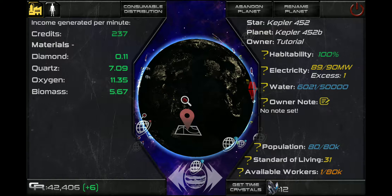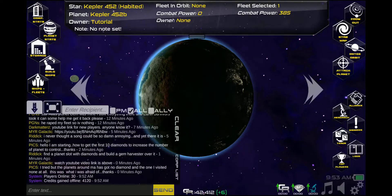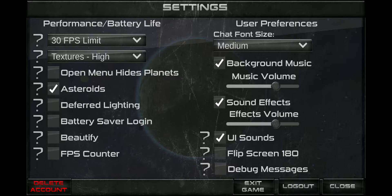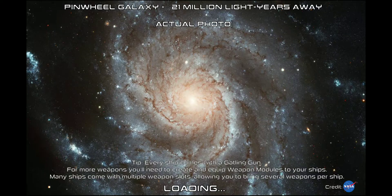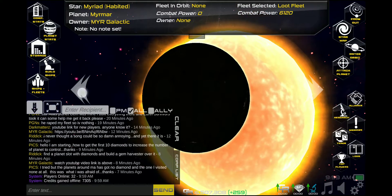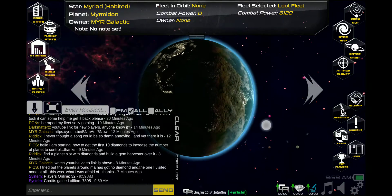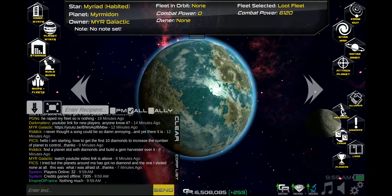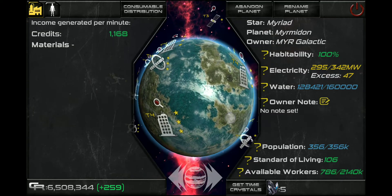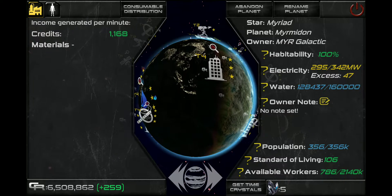Those are the things you need to know to increase your standard of living and have a high population on your planet. I'm going to log off of here and show you on my main account what a finished planet looks like, with all the upgrades, all the bells and whistles. Here it is — my completed, finished planet. You can tweak things however you want to do it. On this one I have orbital solar arrays and orbital habitats, and you can see my standard of living down here in the right-hand corner is at 106.